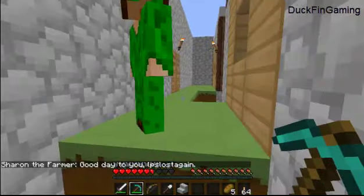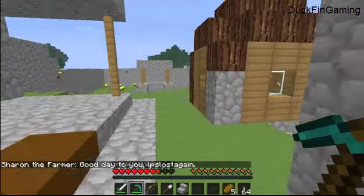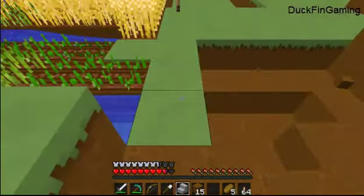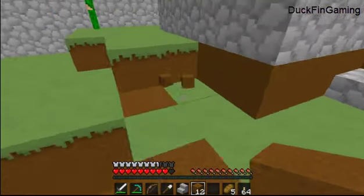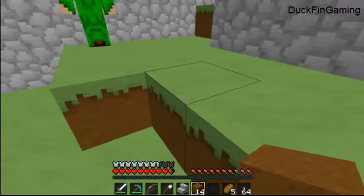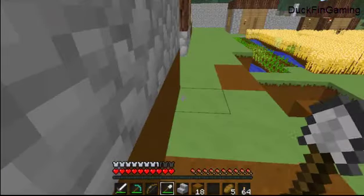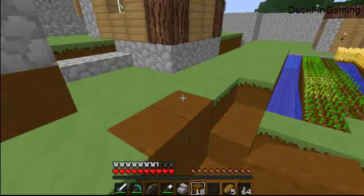Question — where did that creeper come from? None of these creepers can get in. There's light everywhere. Are these villagers letting creepers in? I have no clue. He just came out of nowhere. Where did that creeper come from? I'm not in armor so I wouldn't worry about dying, but I just worry about where the heck he came from.